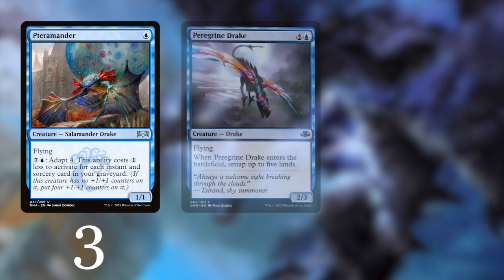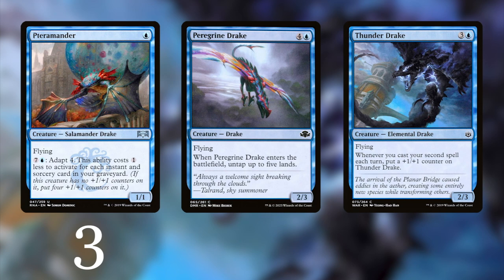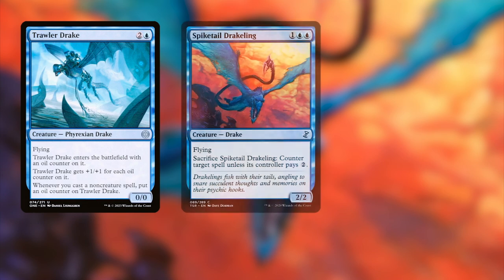Next is the Salamander Drake, a 1/1 flyer that can become a 5/5 flyer. The Peregrine Drake is a 2/3 with flying and when it enters the battlefield you can untap up to five lands. Next up, Thunder Drake — a four-mana 2/3 with flying that can get bigger when you cast your second spell each turn. Next is Trawler Drake, which gets bigger every time you cast a non-creature spell.